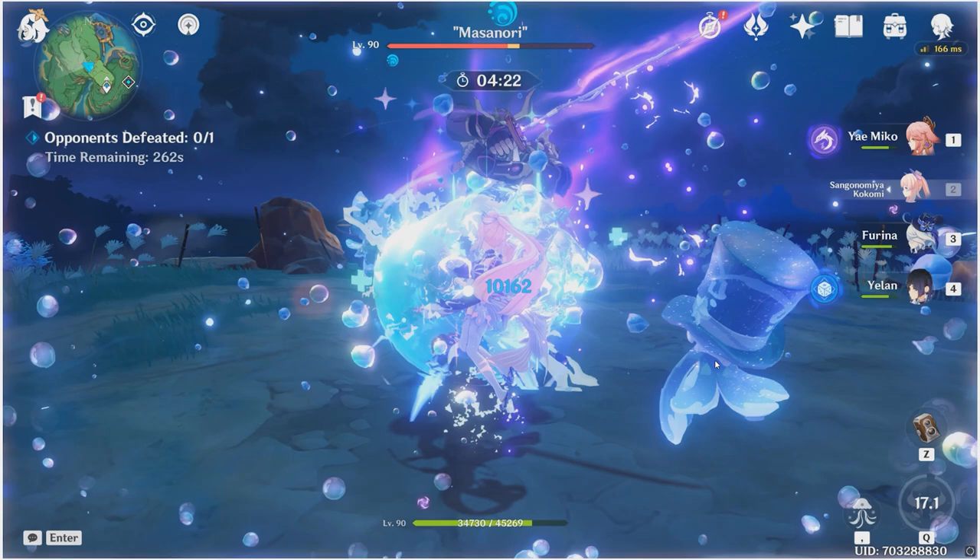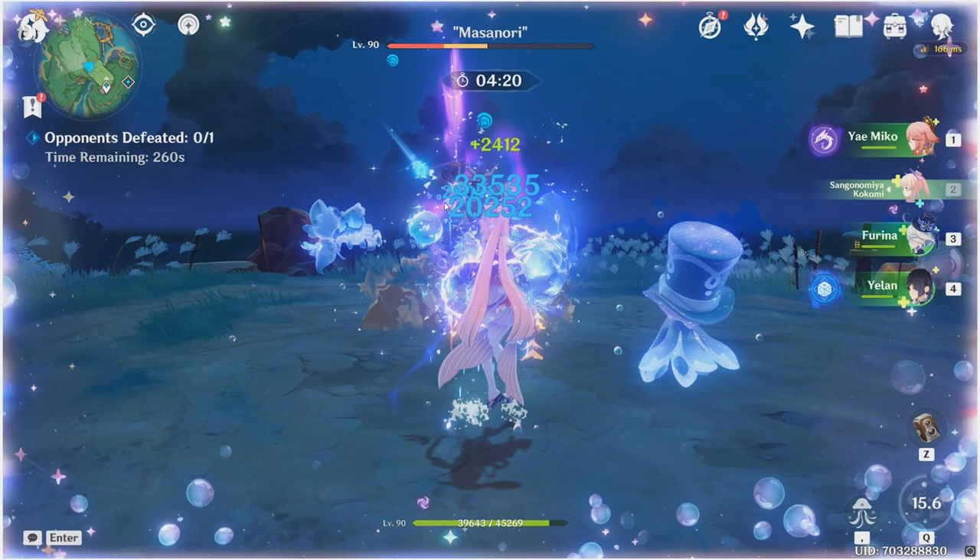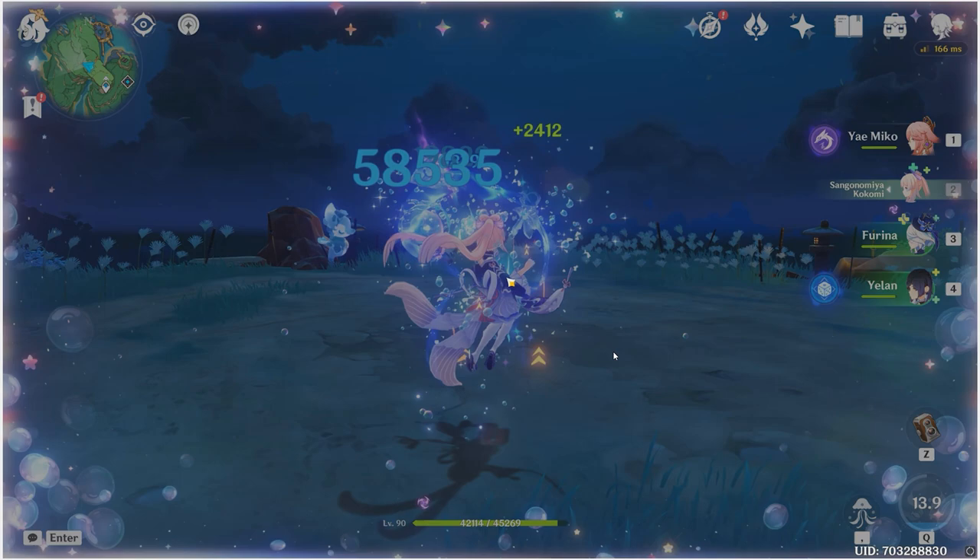Kokomi is just going to build it up and suddenly you're hitting for 22k — you can see 20k hits. It really is ridiculous. By the way, C2 Farina allows her to go up to 71k HP, which means the summons in the background are just going to hit so hard. You can see they crit for almost 60k. It really is something.